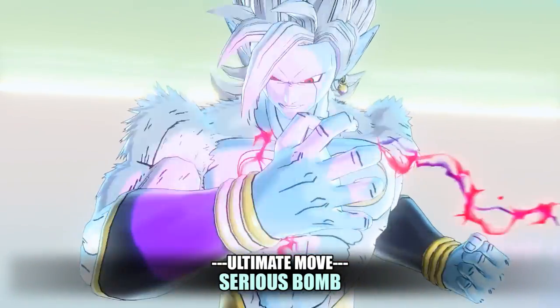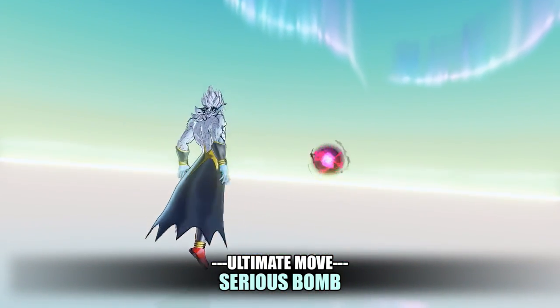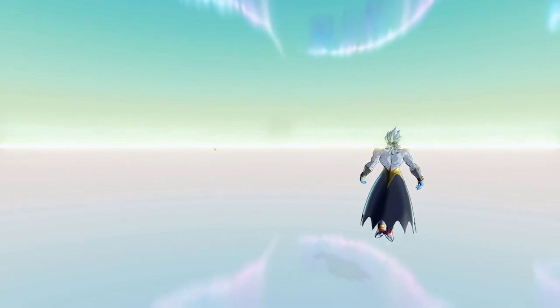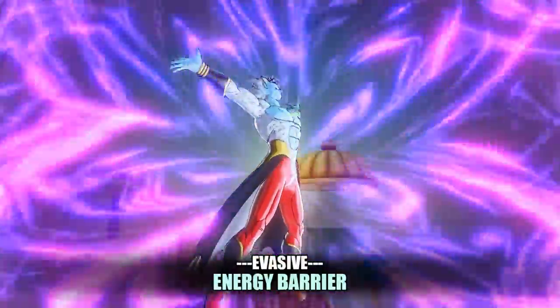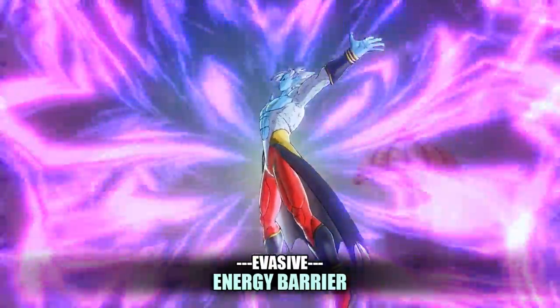His only ultimate is Serious Bomb, his signature move that launches a massive key ball after an uppercut — you can use it midway through combos for massive damage. And his evasive is Energy Barrier, which you can extend the duration of with more of your key, and it blocks all incoming damage.